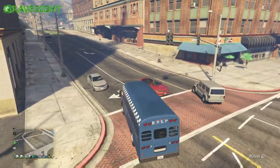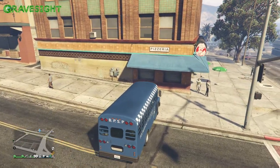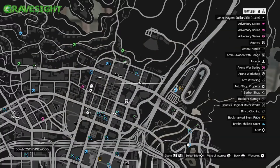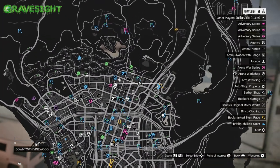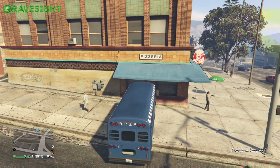Welcome to the channel. In this video I'm gonna be showing you a prison bus launch glitch. You can do this with a couple other different vehicles. So this is the location right here. There is a blue awning — it's like a little thing where you can stand under.